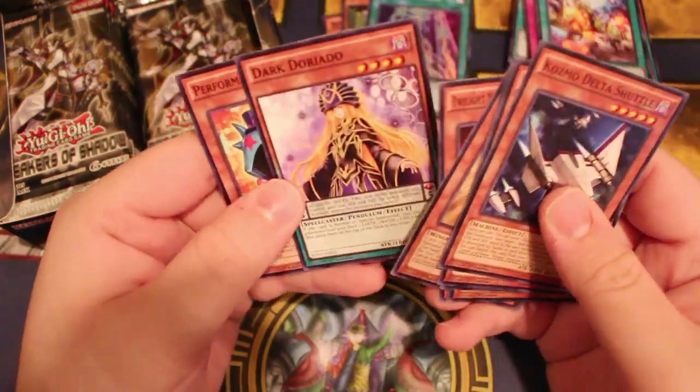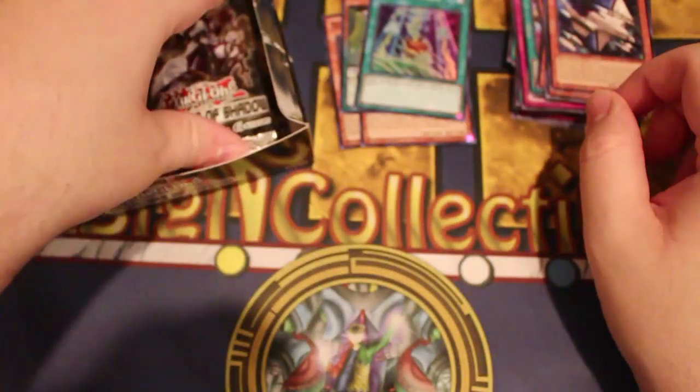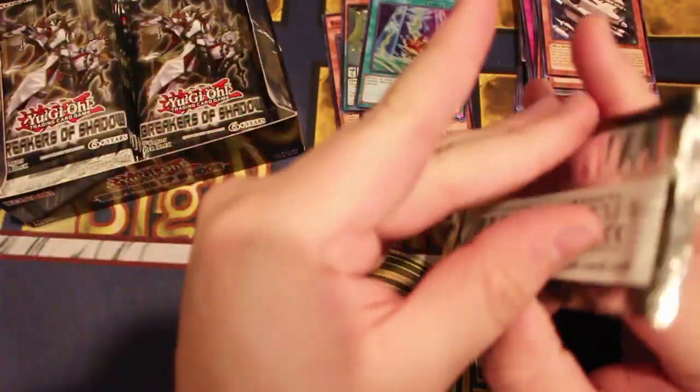Dark Dorado — it's a Pendulum too. Parfumapau Raincoat — hold on, what are the stats on Raincoat? Zero, zero. Okay, I was about to say, if that thing has stats...